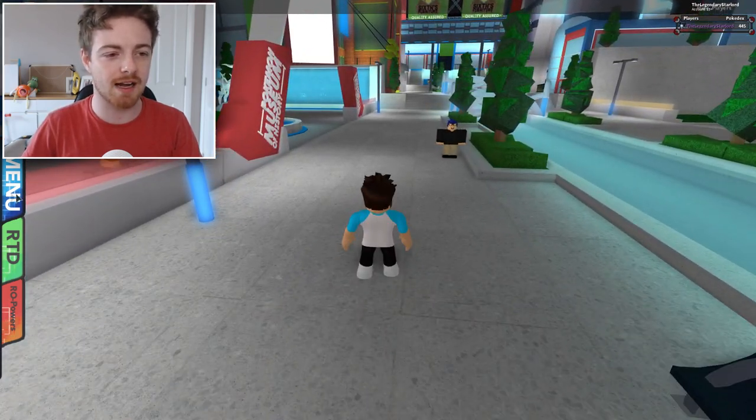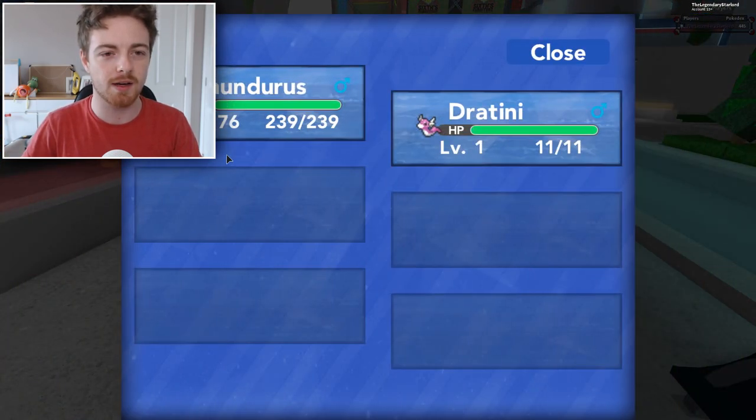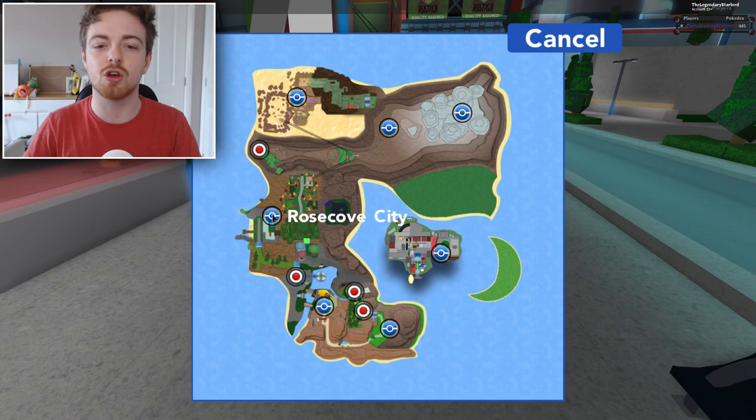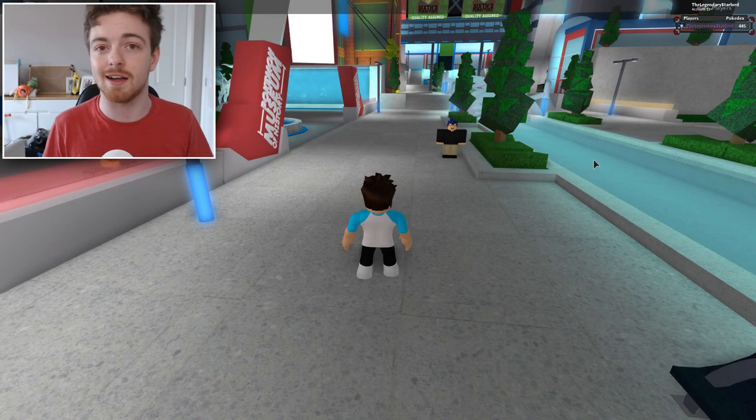So we're in the game right now, guys, and what I'm gonna do is use my Pokemon — my Shiny Thundurus here — to fly to Rose Cove City. This is actually where you will find the Manaphy event.